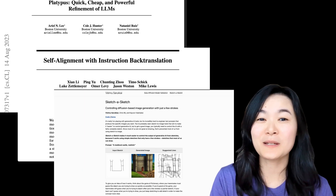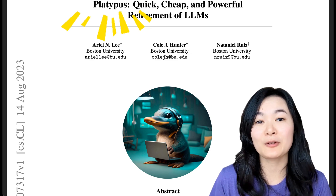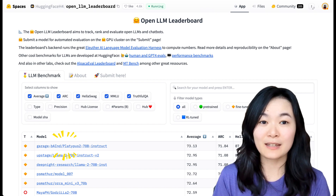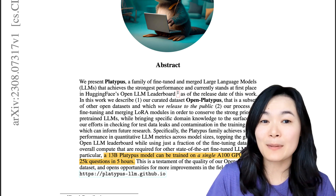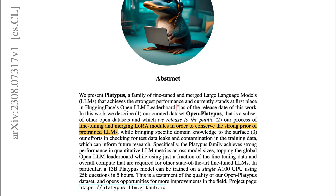And finally, three papers and open-source projects. First, Platypus — a new family of large language models that achieves the strongest performance and ranks number one on HuggingFace's OpenLM leaderboard. It is impressively compute efficient: a 13 billion parameter model can be trained on a single A100 GPU using 25,000 questions in just five hours. The secret of their high performance lies in their curated datasets, their effort in checking for test data leaks and contamination in the training data, and their fine-tuning and merging of LoRA models.